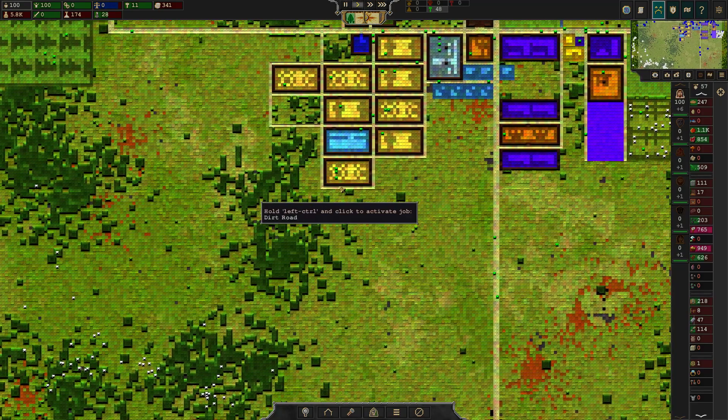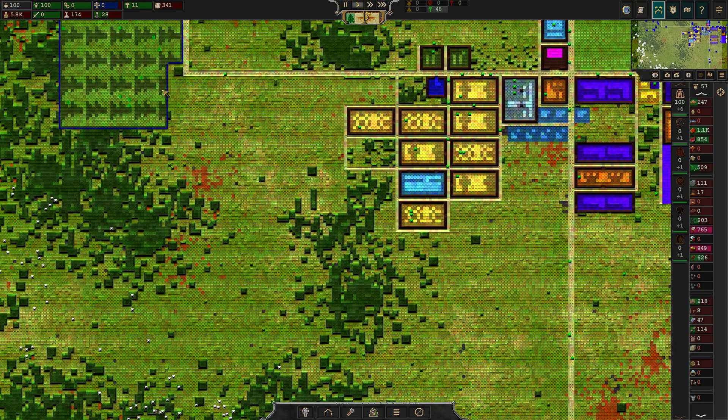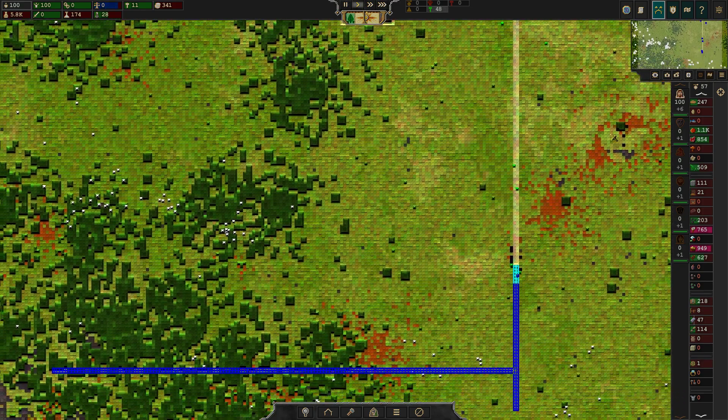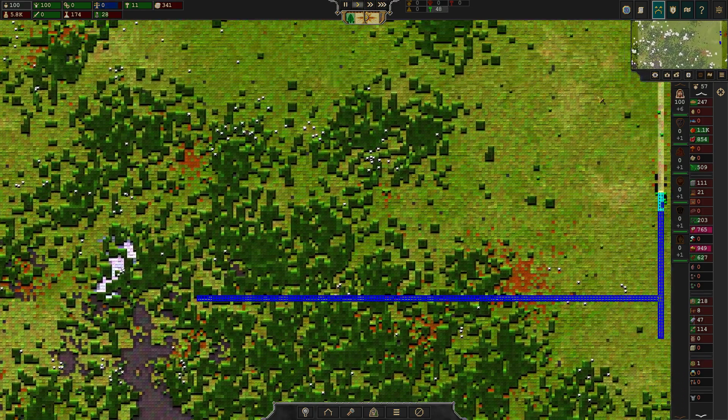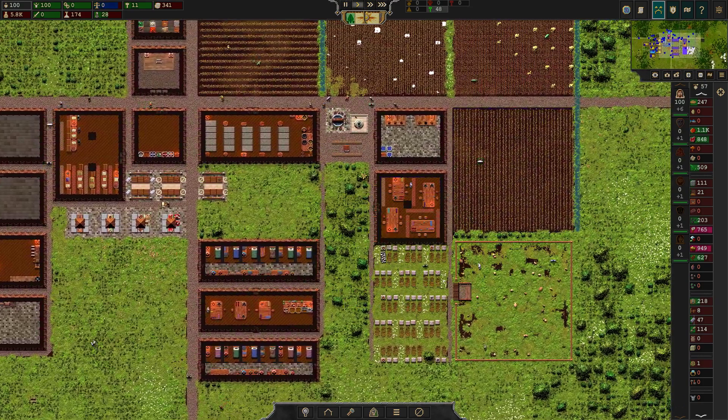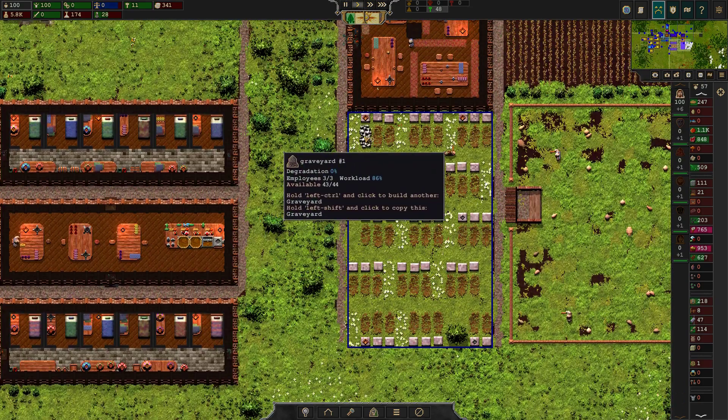We do need to get smelting, which means we might have to up our production of wood and charcoal. We lost a person — does that mean they'll be in the graveyard? Yes, look — they've got a little grave in use. That's cool.